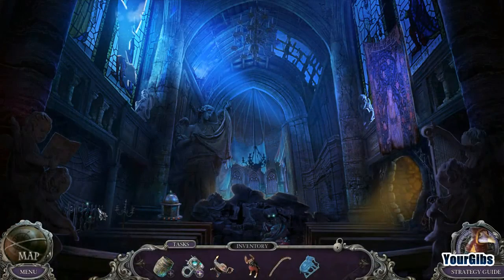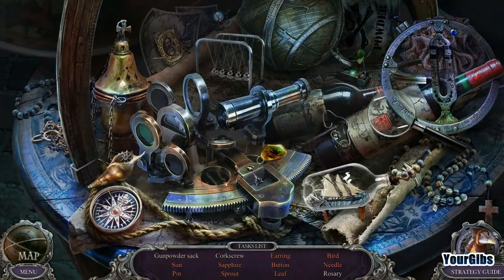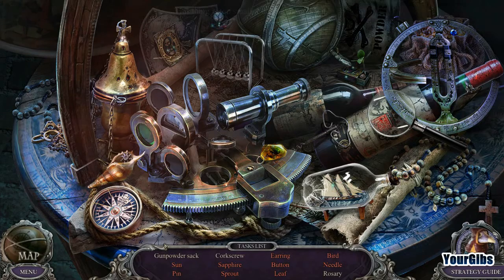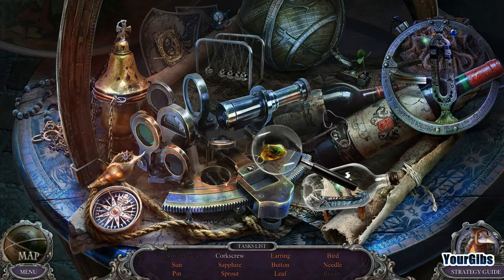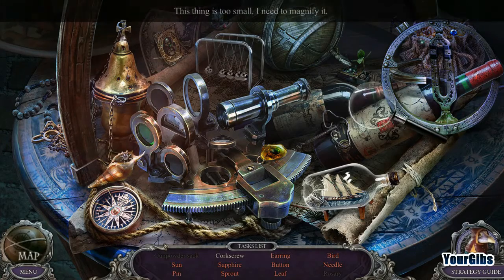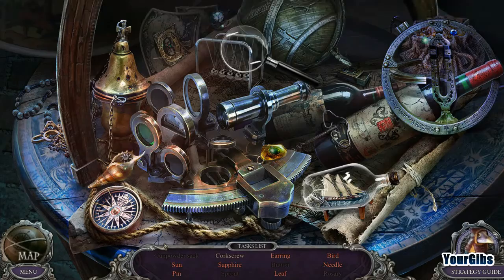Back here — no, it wasn't here, it was here. We have ourselves a cool collection of goodies here. Looks like this is going to be an interactive scene of sorts. I need the gunpowder sack. I need a corkscrew. How am I going to get all this stuff? The sun? We magnified them — that's neat. A magnifying glass could help us with this.